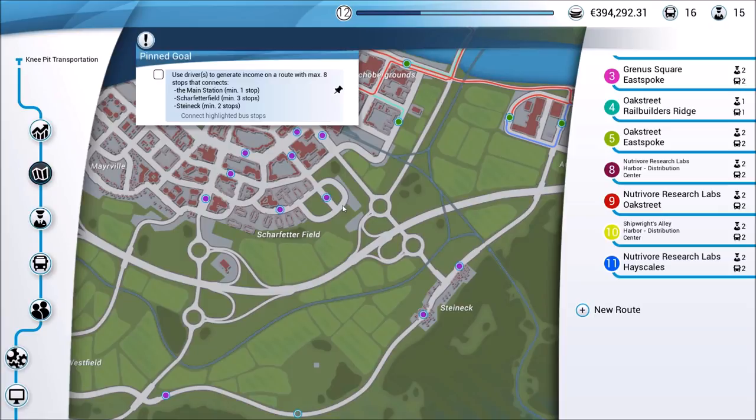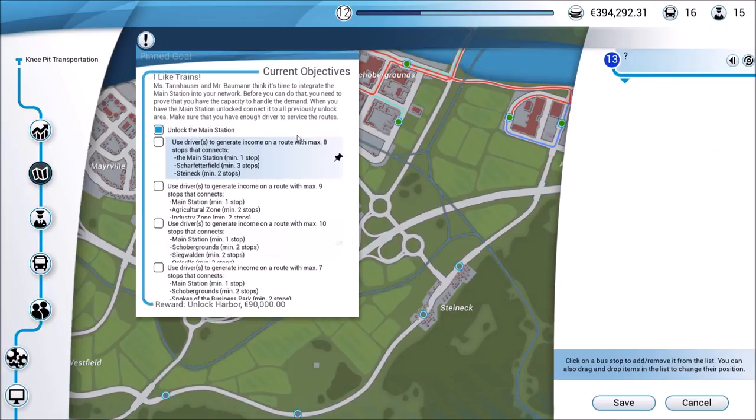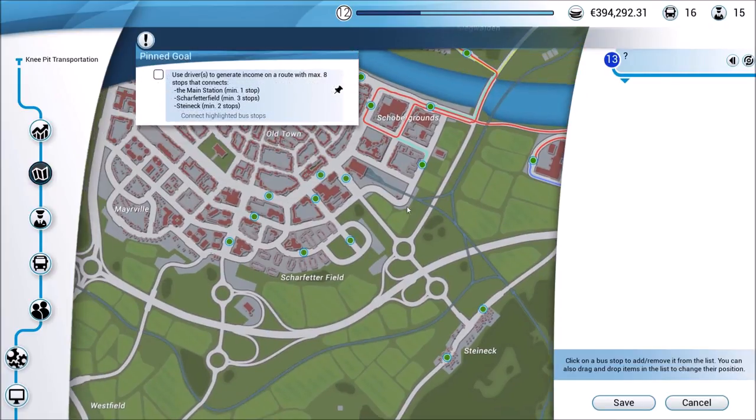Let's get started with our first one that I've already conveniently pinned. They want us to set up a route with a maximum of eight stops that include each of these three areas. Let's click on the new route — the main station is right here. We need one station there, so the main station is taken care of.